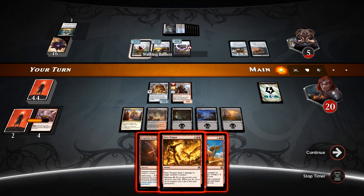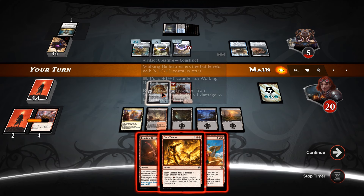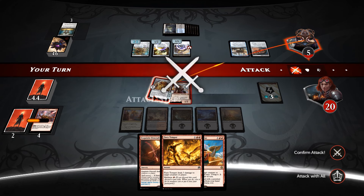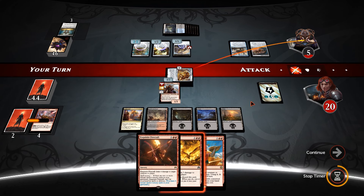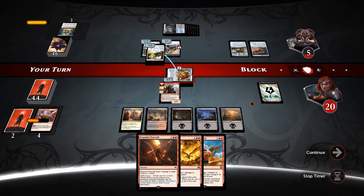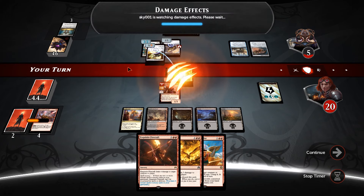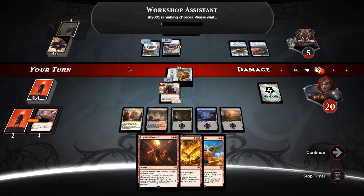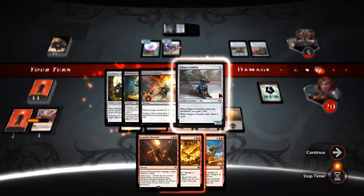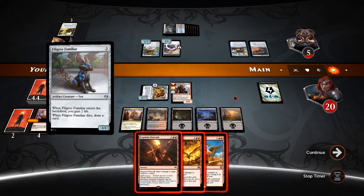If we swung in now he'd just end-step kill our Scrounger probably. Let's go to combat — nothing. Send our Scrounger in. He blocks, takes a counter off the Ballista. What does this do again? I should have probably read that. It returns another target artifact from your graveyard — a Familiar.